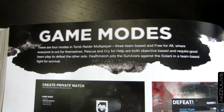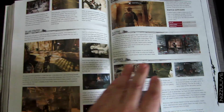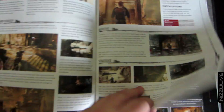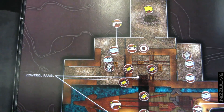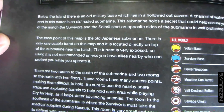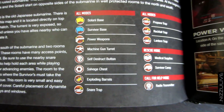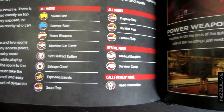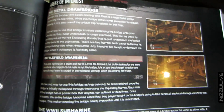Here are the sections on the game modes - I think there's only four game modes: free for all, cry for help, rescue, and team deathmatch. There's a map for each map showing locations for all the ammo boxes, traps, salvage chests, and areas of interest - basically telling you about all the little different things about each map.